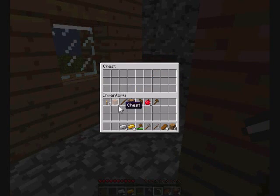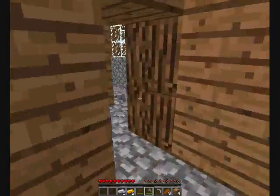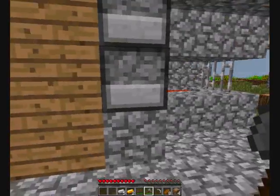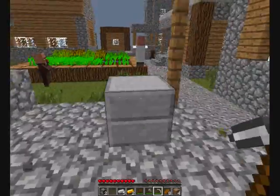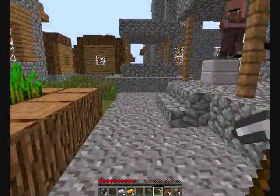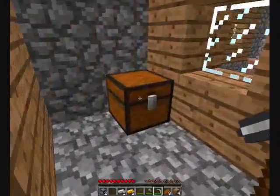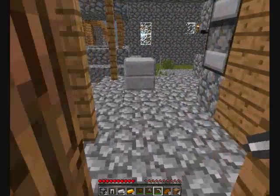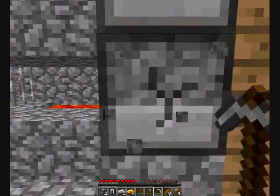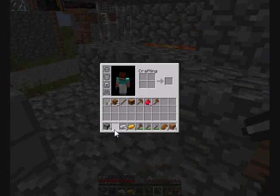Some gold, some iron, a pickaxe — I'm going to take that too. And I'm going to take you. What do we got in here? Some leggings, some more gold, and some apples. Sweet. Of course I'm going to take you as well. Put my leggings on.